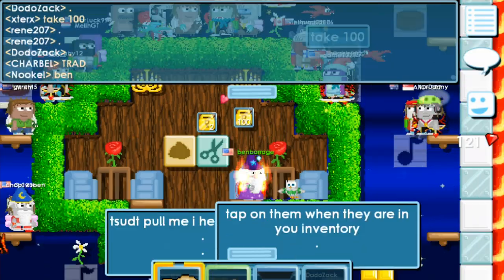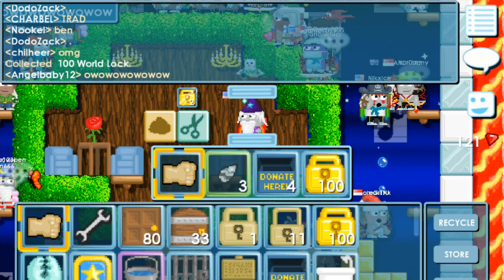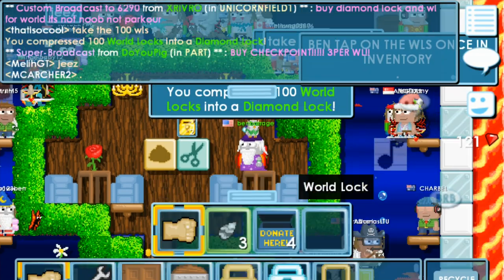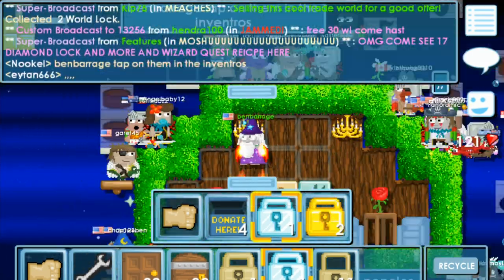They're helping me. Tap them when they are in your inventory. Okay let's do that. The diamond lock is awesome because it will make it easy to trade with. Boom! Oh my god I did it! Oh my god I was trying for a while to do that.